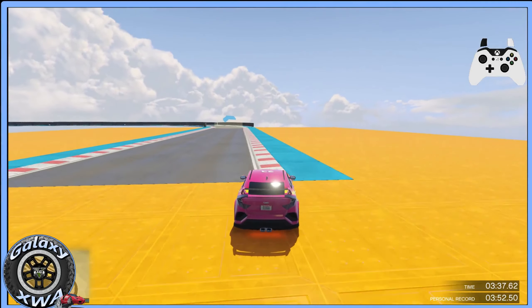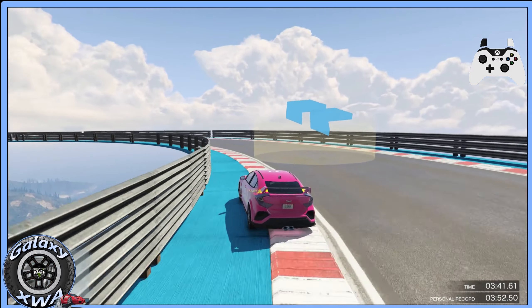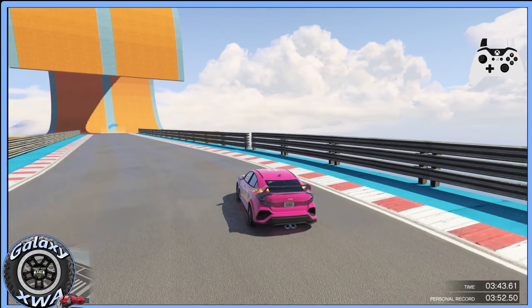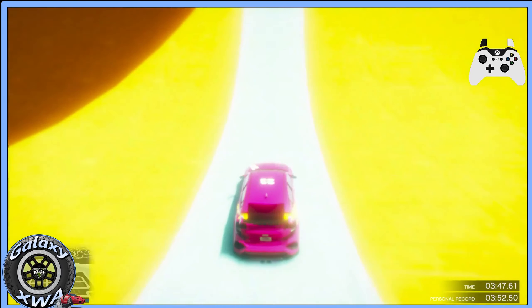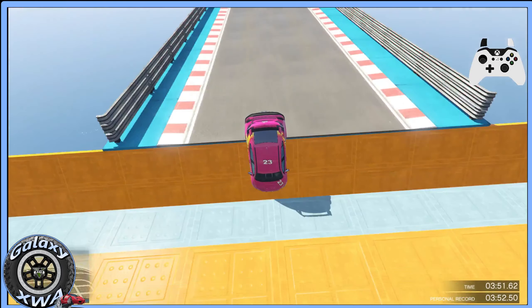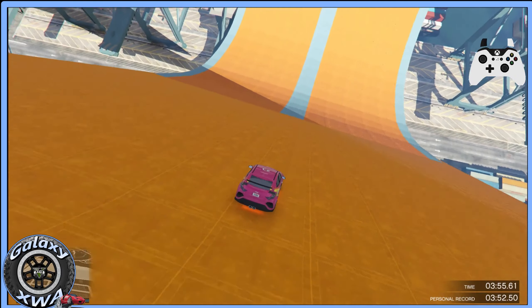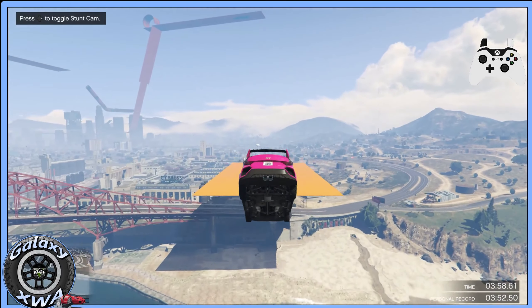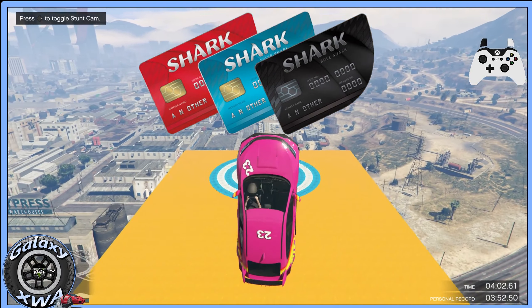This car basically gets lost in amongst the second tier sports cars — it's at the lower end of them. It has some nice liveries, but not a lot else going for it. I researched what Sugoi means. It took me a long time, but I found it. In a remote, little known Transylvanian dialect, it translates as 'made to sell shark cards.'